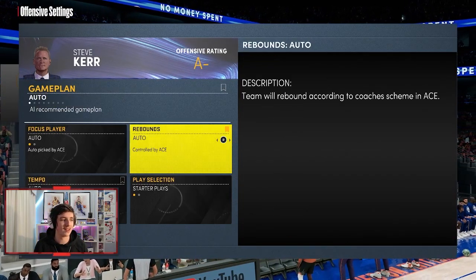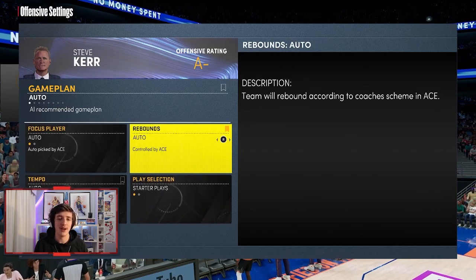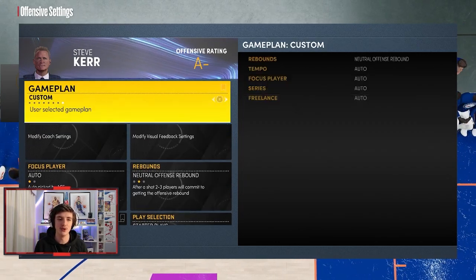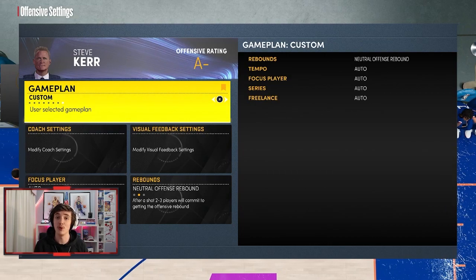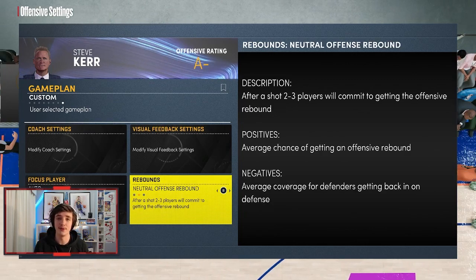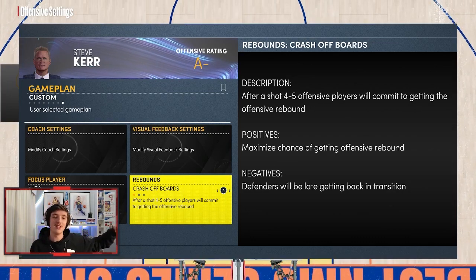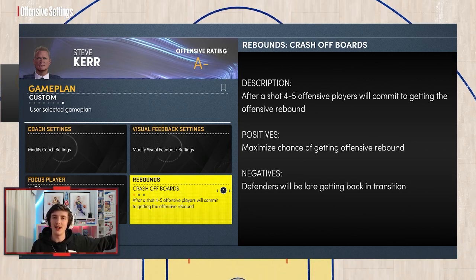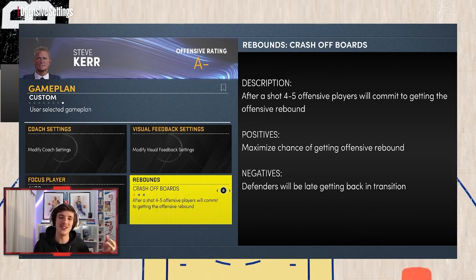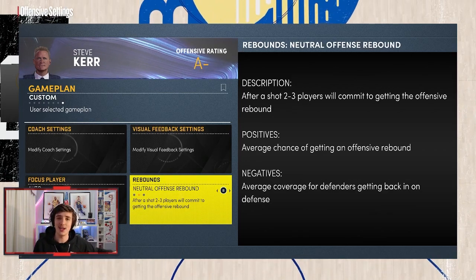The only ones I touch are Rebounds, Tempo, and Freelance. For rebounding with the right stick, you want to go across. There are two ways to do this depending on your situation. If your opponent has a slow center, you can risk going neutral offensive rebounding or even crashing offensive rebounds. Crashing means four to five offensive players commit to getting a rebound, so your point guard or shooting guard will go back to play defense. Going one over is neutral — about half the team stays back and half go for offensive rebounds.